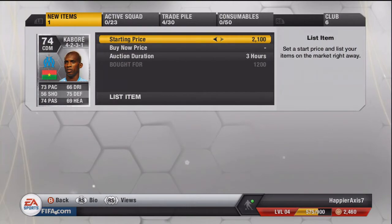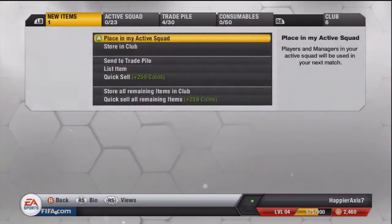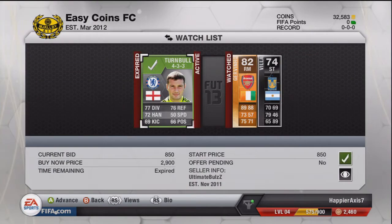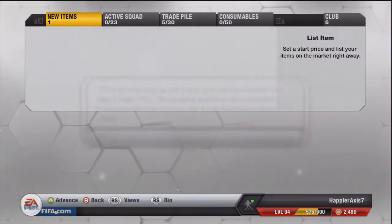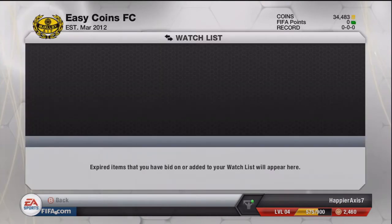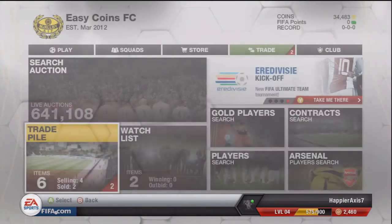We then pick up this Kabare for around 1,200 coins and we're going to sell him for around 2,900 to 3,000 coins — about a 1,200 coin profit after tax. Then we get this Ross Turnbull in 4-3-3 formation, which is going to be practically nothing, around 150 coins profit, but oh well.